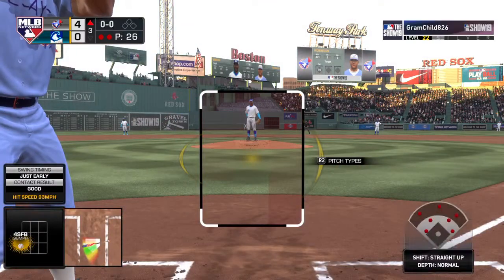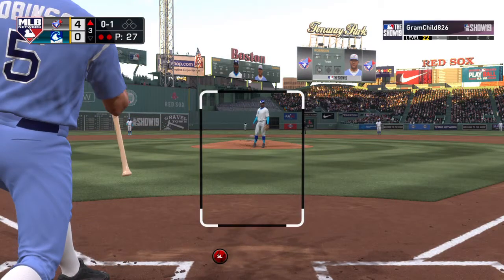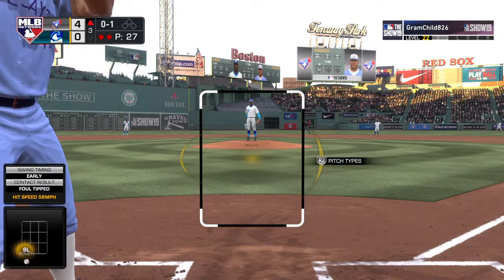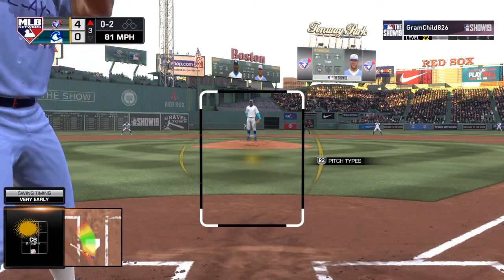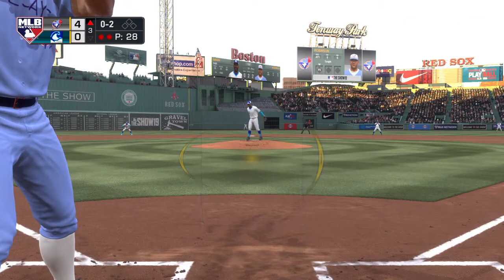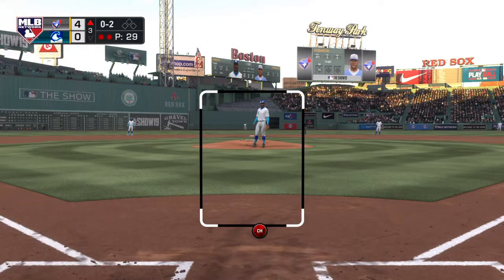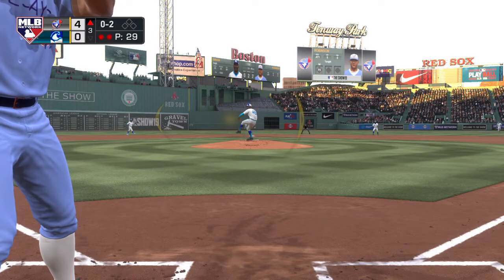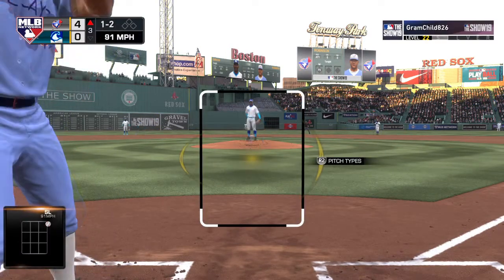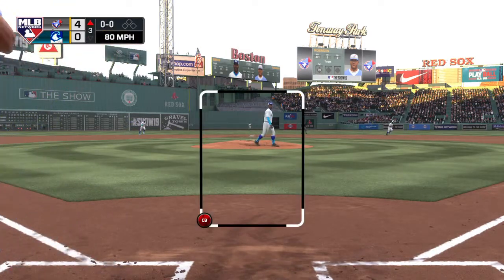Coming to the plate now — Brooks Robinson. Here's the first pitch: just able to get a piece of that for strike one. Two out, nobody on. Robinson falls behind 0-2. The next 0-2 pitch is taken for a ball as that slider broke off the plate. A breaking ball then freezes him — strike.